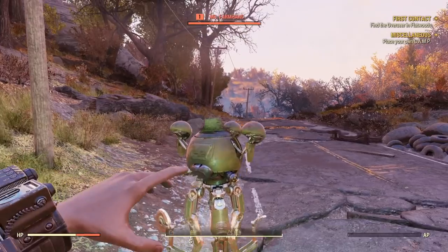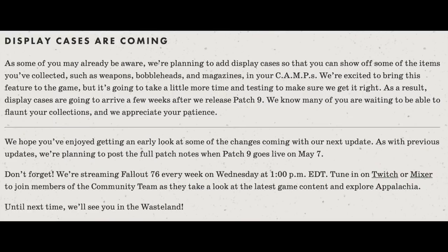Last but not least, display cases are coming. Bethesda is planning to add display cases so you can show off items you've collected, such as weapons, bobbleheads, and magazines in your camp. They're excited to bring this feature, but it's going to take a little more time and testing to make sure they get it right. As a result, display cases are going to arrive a few weeks after Patch 9. They know many of you are waiting to flaunt your collections and appreciate your patience. The full patch notes will be posted when Patch 9 goes live on May 7th.